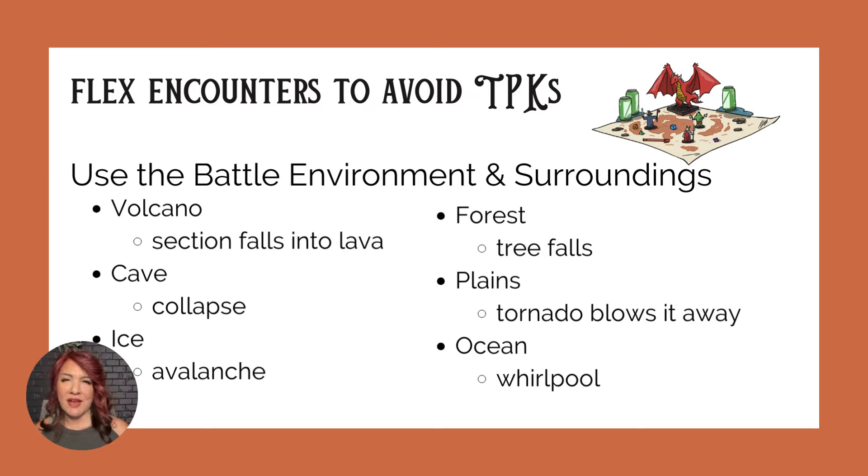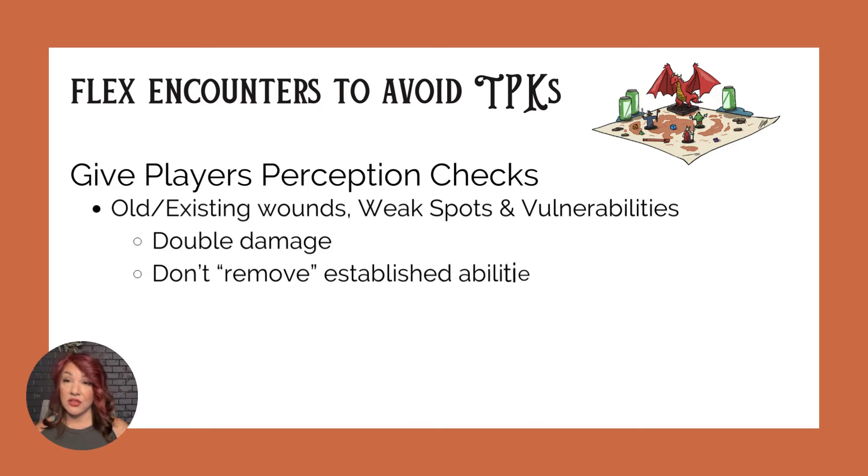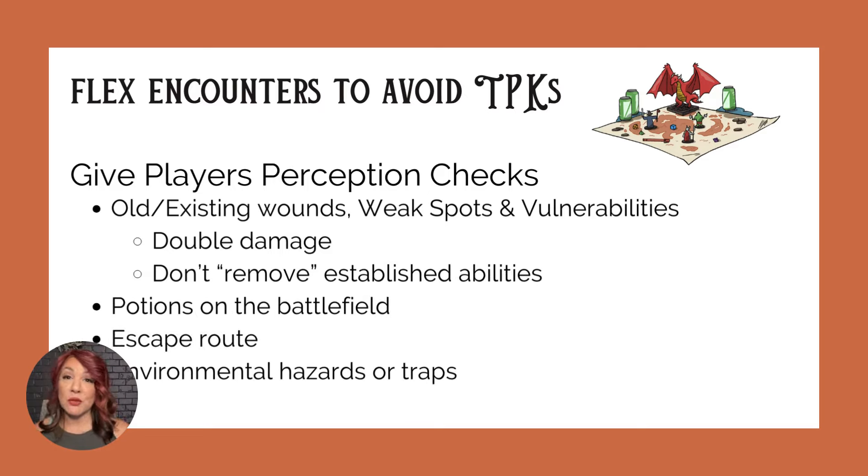This way your players don't feel that you've deus ex machina'd their survival. Give your players perception checks — for just about anything that might be helpful to them. For example, whoever remains standing, tell them to give you a perception check. Whoever rolls highest, you can explain that they notice one of the monster's knee or elbow joints seems swollen and distorted — the impression of an old wound that's been inflamed. If the party attacks the old wound, give them double damage or make that the killing blow.